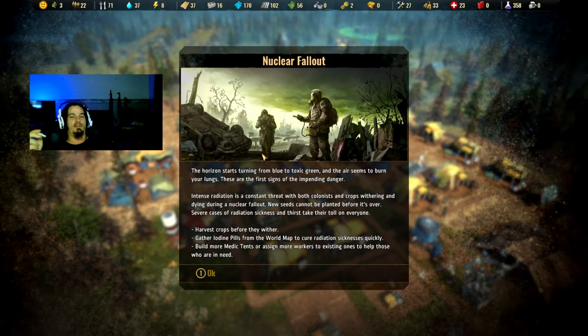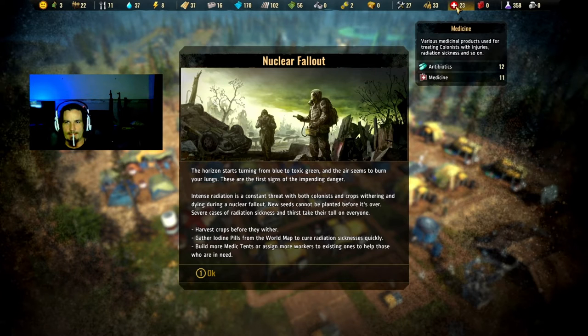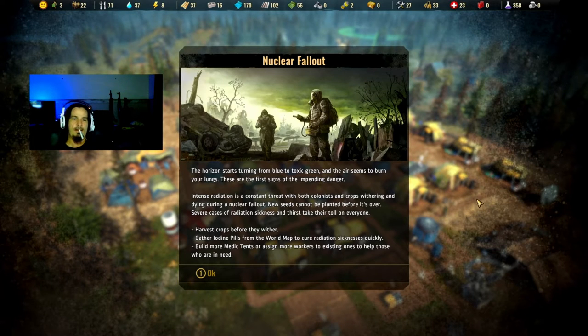Harvest crops before they wither. Gather iodine pills from the world map to cure radiation sickness quickly. Build more medic tents or assign more workers to existing ones to help those who are in need. This is going to be our first catastrophe - actually, our first one was the heat wave, now this one is going to be the nuclear fallout. This is actually kind of scary for my colonists. Our food is at 71 - I don't have to worry about crops.